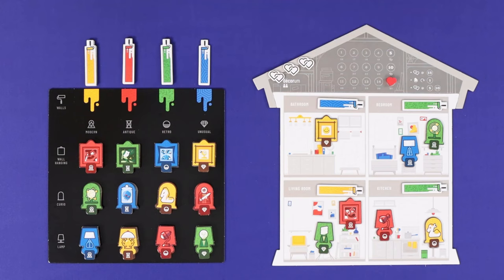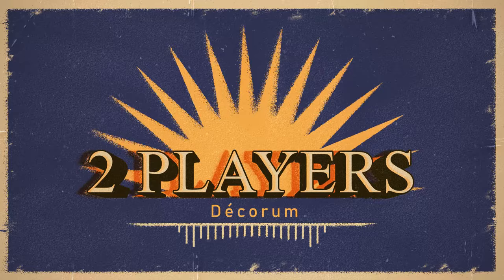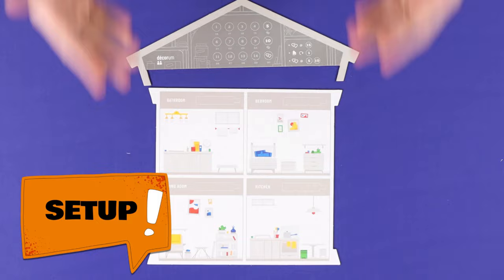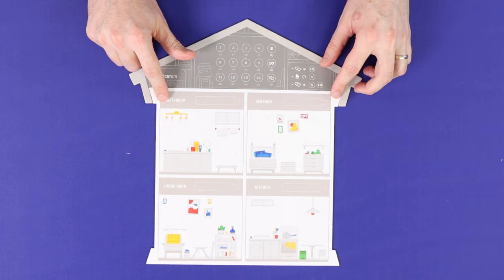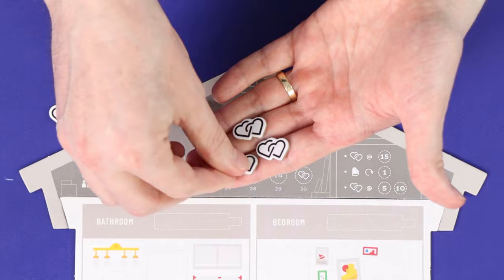Decorum is a scenario-based puzzle game, and has different rules and scenarios for two players versus three or four. We'll take you through the game's two-player rules first. To set up, put together the game's two-part board, using the two-player side of the roof and the side of the house with the bathroom in the top left corner. Place the round counter at round one, and put three of the five heart-to-heart markers beside the roof for later use.